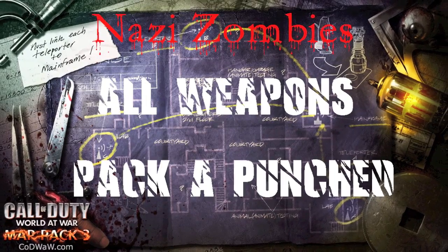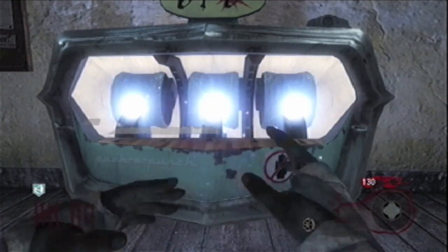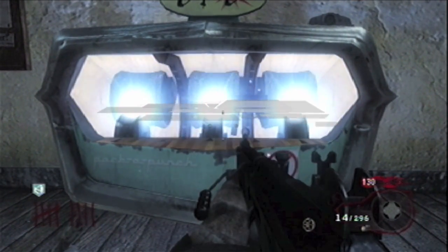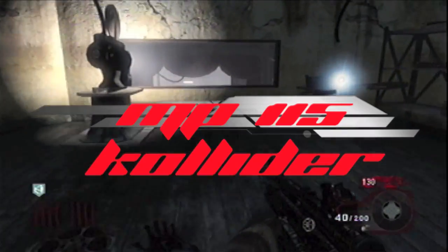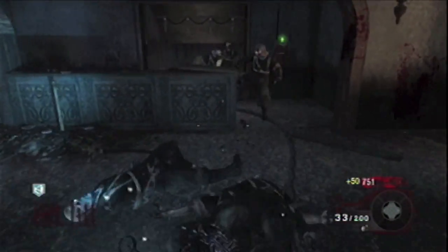Hey guys, Asian Guy and Crowd here back again with All Weapons Pack-a-Punched, starting off with the submachine guns. The MP5 becomes the MP115 Collider. It only gets an extended mag with 200 backup and 40 clip, and it does get increased power like every other submachine gun and every other Pack-a-Punched weapon.